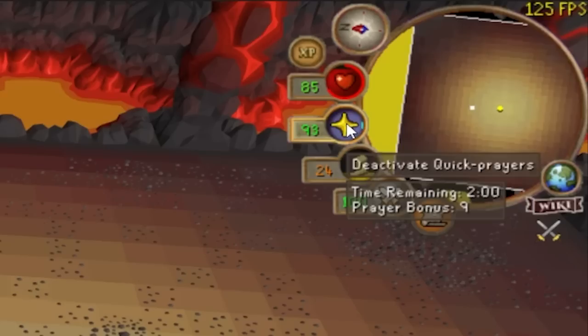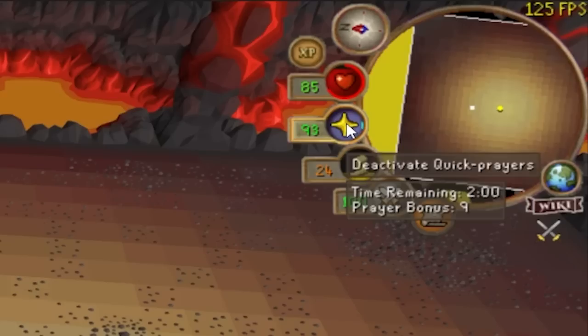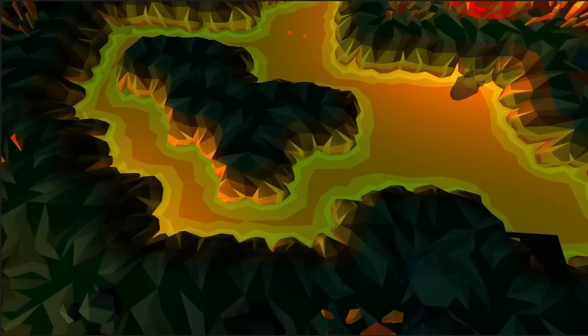Start by setting up your quick prayers and turning on your prayers by clicking once. Then every game tick, double-click your prayer orb to one-tick flick. If done correctly, you shouldn't take any damage and your prayer should not drain. It's a pretty neat trick for when you're in a tight spot.